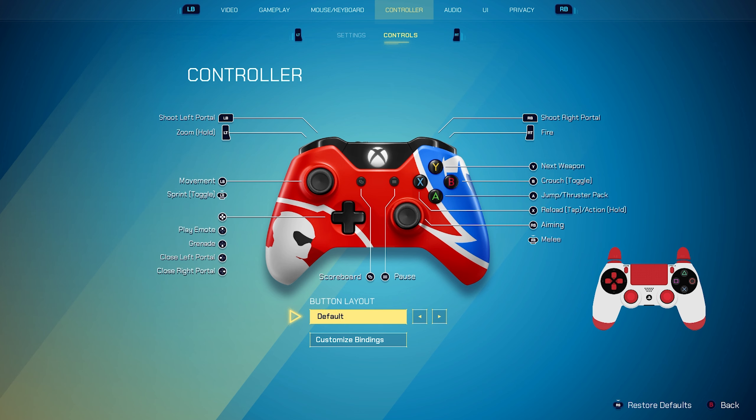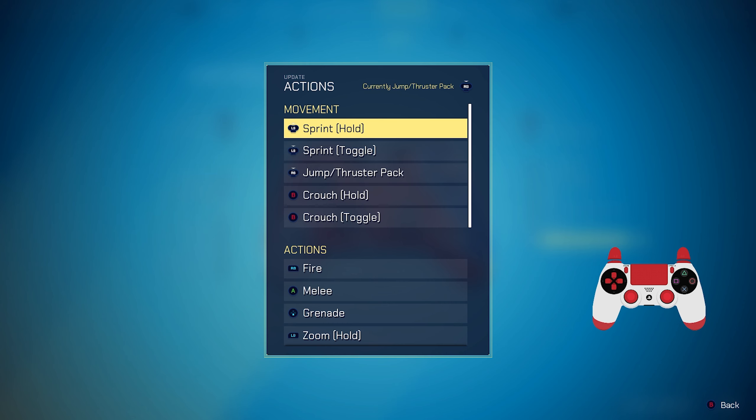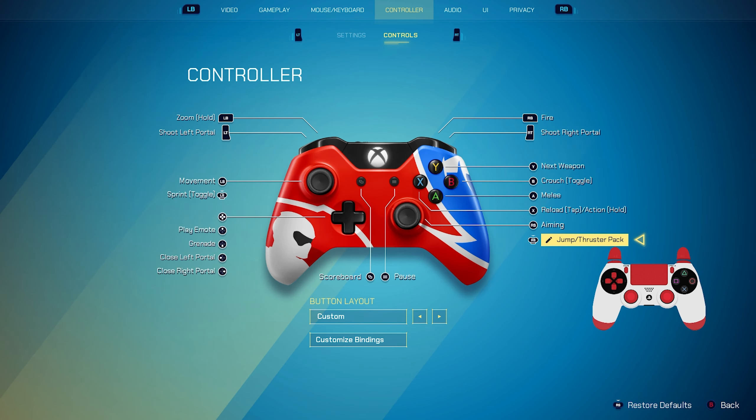This shows an Xbox controller and I'm using a PS4 controller. You want to go to the Custom Button Layout — there's default, custom, tactical, bumper jumper and all that, but we want to go to Custom. So click 'Customized Bindings' and then go over to the right stick.